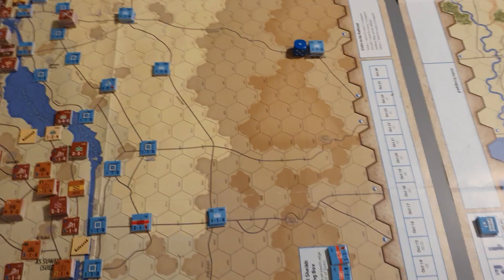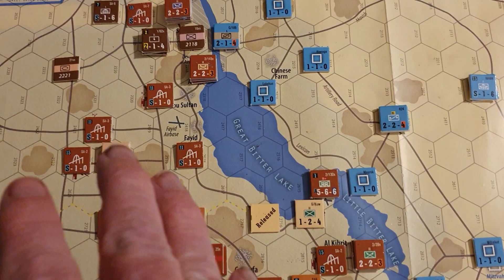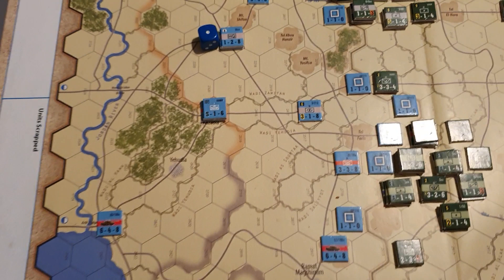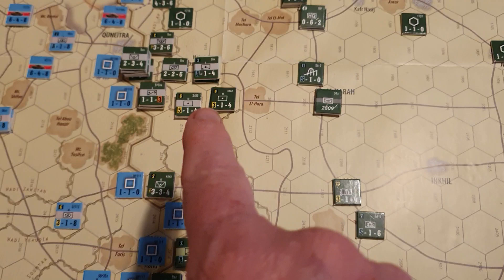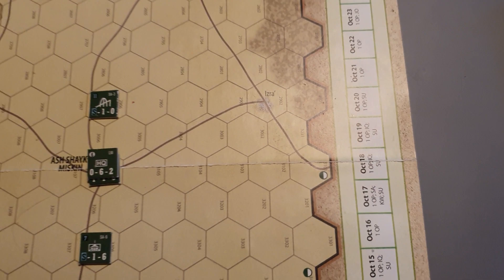For Israel, supply lines trace all the way back to the road hexes along the Suez. For Arabs on the west or east bank of the canal, you trace back to the hexes on the western side of the map. On the Golan, Israeli supplies trace back to hexes there, and for the Syrians they go back to road hexes over here or road hexes down here.